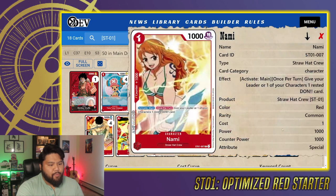Next up, we do have four copies of Nami. This is the Onigashima of the red starter deck — this is the card you want to see, the card you want to try and mulligan for. One cost to play, 1,000 power, does have counter potential plus 1,000. But more importantly, this says Activate Main once per turn: give your leader or one of your characters one Rested Don. So it's essentially your leader Luffy ability but on another card. If you have Nami on the field and your leader Luffy, you can put two Rested Don onto a character card, which is super important for something like Sanji.